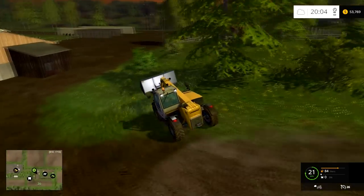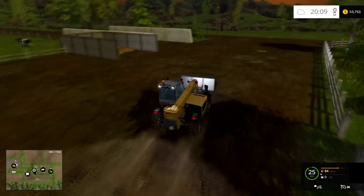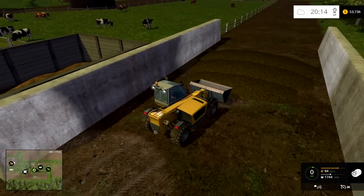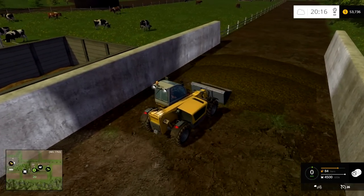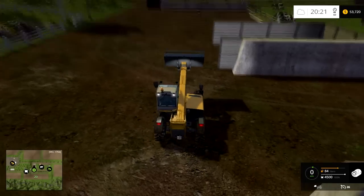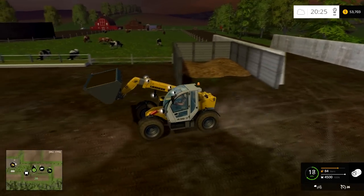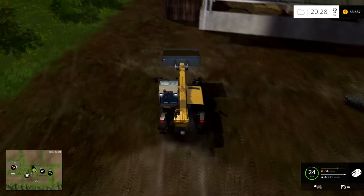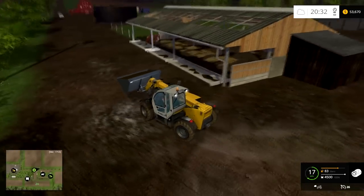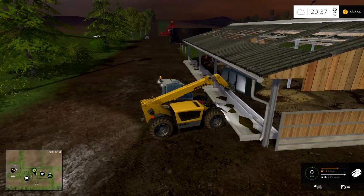That's quite a ways away because we need like $500,000. But anyway, let's get some silage here and we'll feed our cows and then we won't have to worry about them for quite some time. We'll just give them a nice large bucket full — I think they'll like that. Starting to get some manure piled up. I don't think I'll probably do greenhouses just because there's a lot of maintenance for fairly low amounts of money.